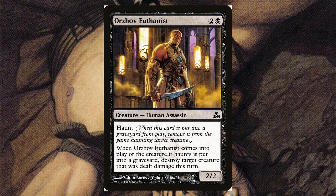Or Is Of Enthusiast — for two and a black, it's a 2/2 with haunt. When this card is put into a graveyard from play, it haunts a target creature. When that haunted creature comes into play or is put into a graveyard, destroy target creature that was dealt damage this turn. It's a decent effect for three mana but you have to find a way to two-for-one your opponent. It's just a very odd mechanic to work with.